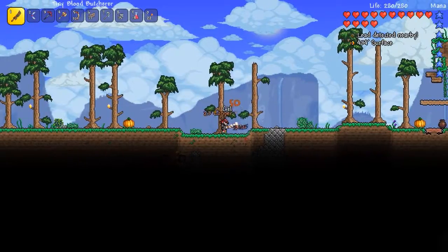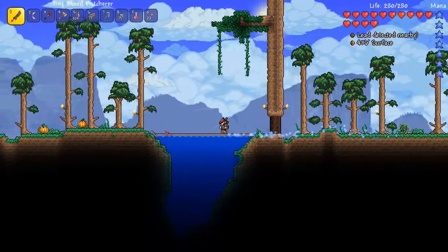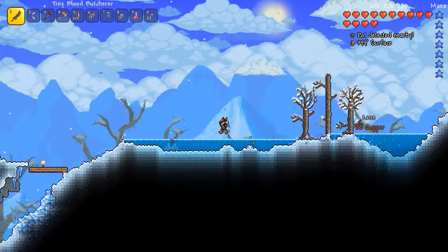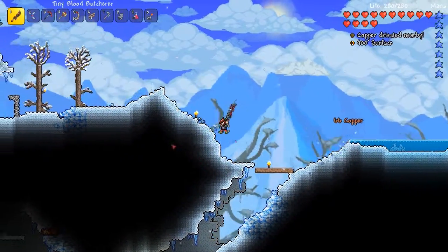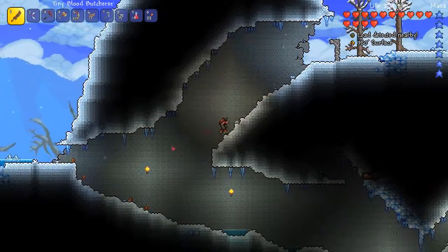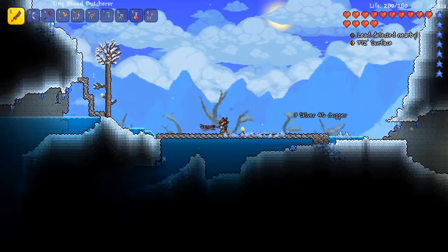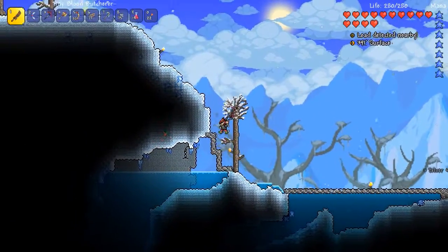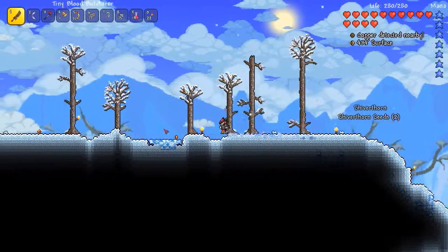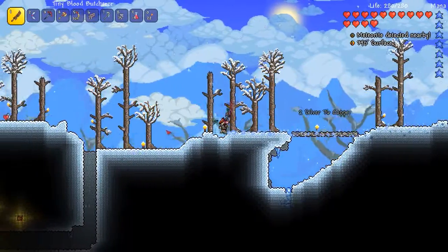We are going to be going back to the meteorite this time, and I'm going to be building a little structure there. I should be getting fairly close. It was somewhere here in the snow biome, and I'd like to basically build a structure there so I can set my spawn point, and if I die, I will just appear back there, and I won't have to worry about having to run all the way back again. I'd like to get some meteorite — it's going to be very important for the future of my playthrough.